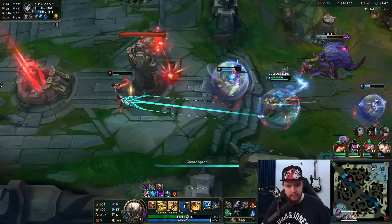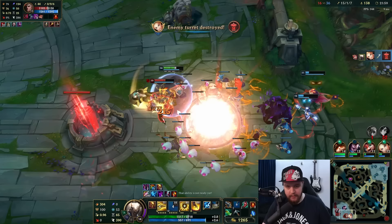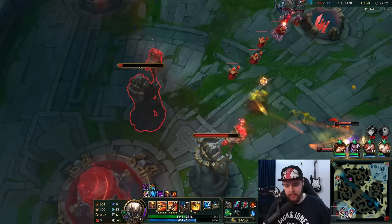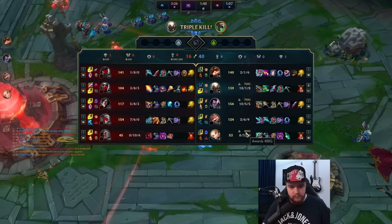Thank god they finished the turret off. Hit him with a max range Q. She controls the herald better than I do - she actually hits the turrets with those. I'll E at the end so I don't take damage. I need to be a bit careful here - I'm at like half HP. Their base is very broken. But he's just dead - I don't know what that was. They FF'd it - perfect.